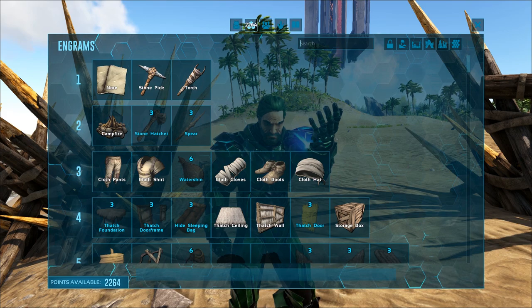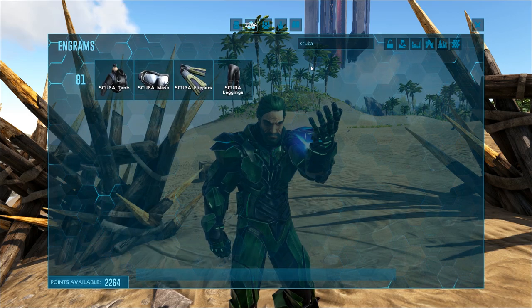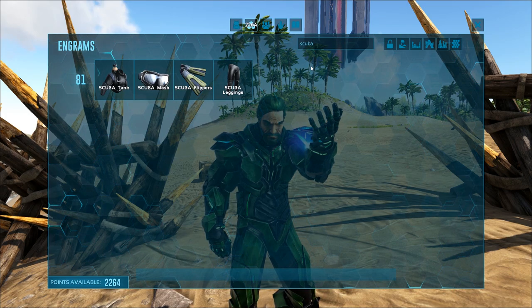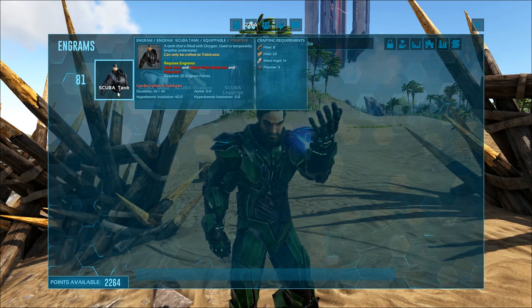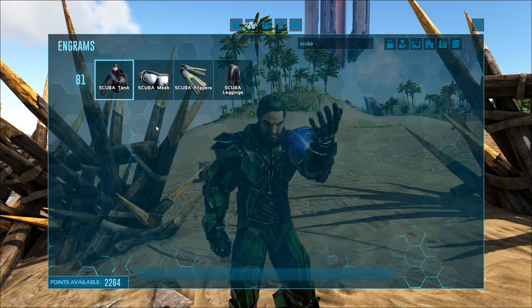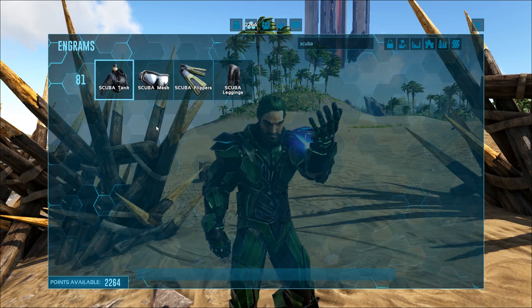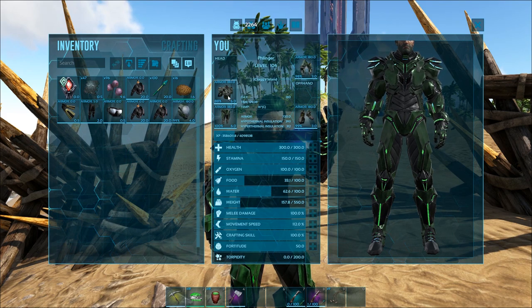We're actually getting back into the sea. Now, it is level 81 to actually get the scuba stuff, and that is kind of a big pain in the butt — just the level requirement. It kind of blocks you from going into the water early on. But there are other ways of getting down there. You can make the chowder that allows you to breathe longer, but it doesn't really last that long. So if you really want to do this, you need the scuba tank. Either have a friend that's level 81, or get to level 81 yourself.